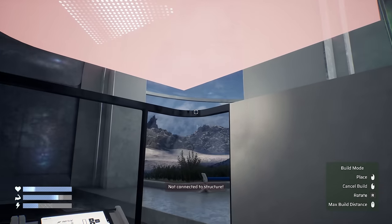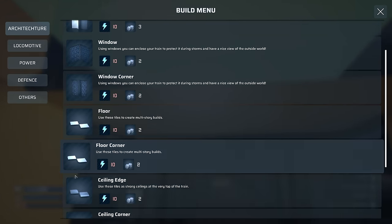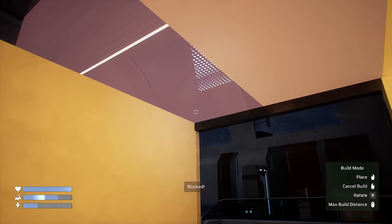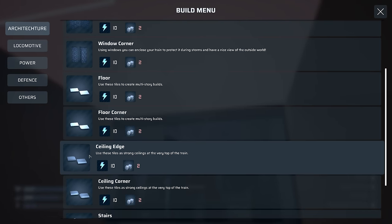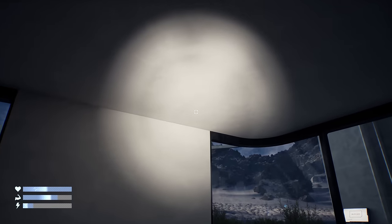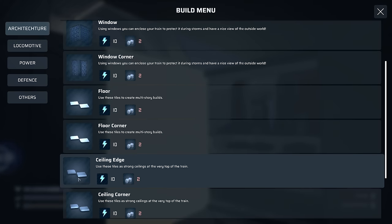Ceiling corner - put that there. I want to make sure the round piece is at that bit. Then we just need a ceiling edge - make sure that faces inwards. The arrow faces inside - oh I don't have enough power again. Utilize that. Did I use a floor corner over there? I feel like I need to extend these out a little bit. Ceiling edge.